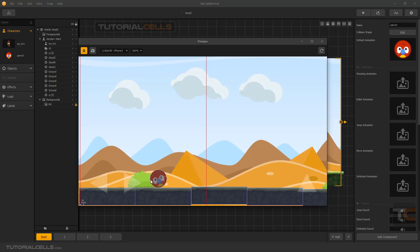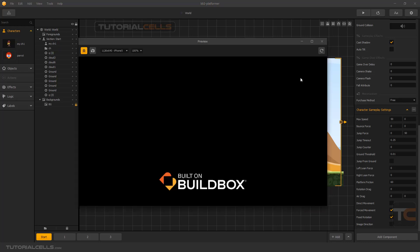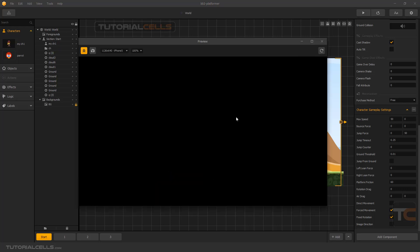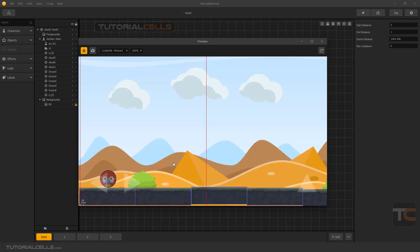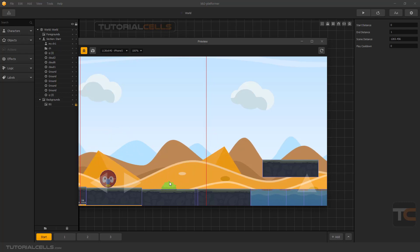We need something to avoid the character rotating. Go to settings — you'll see platform friction and fixed rotation. For rotating characters, if you enable fixed rotation, the character will not rotate anymore. As you can see, the circle character will not rotate anymore. This is fixed rotation — hit it and we can jump like this. That's nice and we have a nice friction.